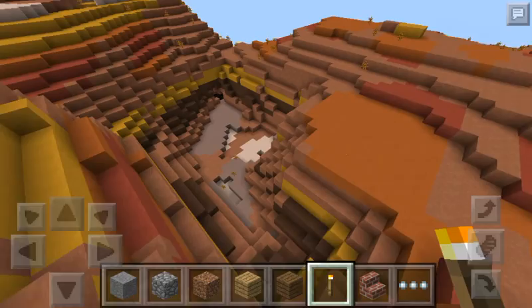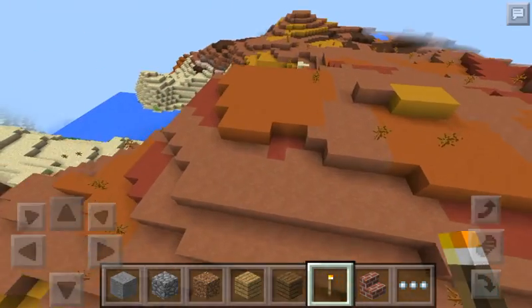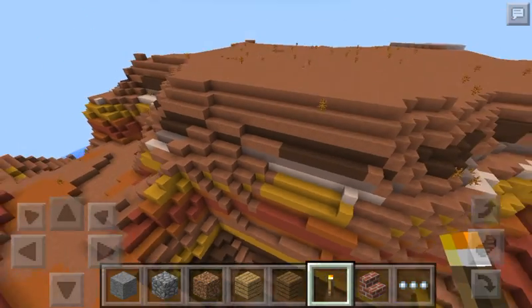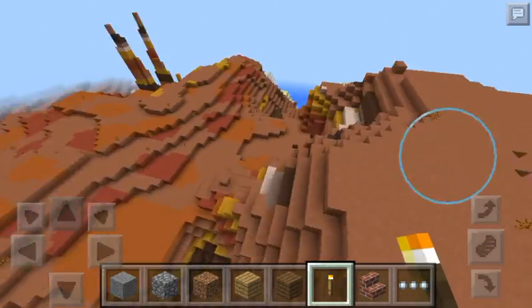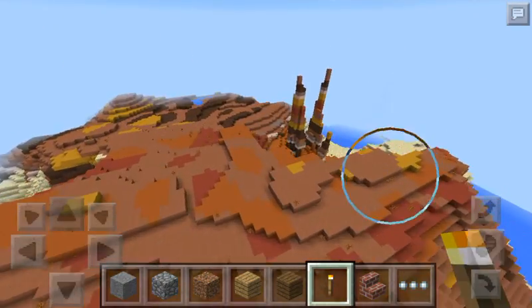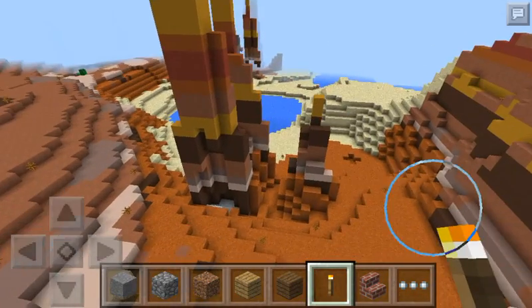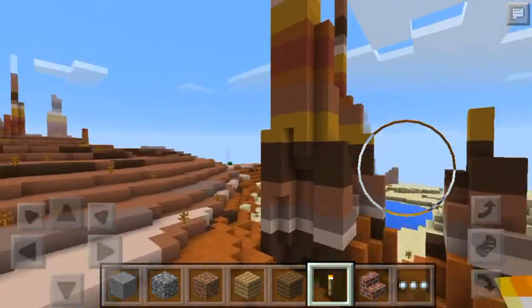It has some rivers and stuff, and there's some sand on the outside with some cacti growing on it. It's just a really beautiful map in my opinion. I love it — it'd be cool for doing a western roleplay.